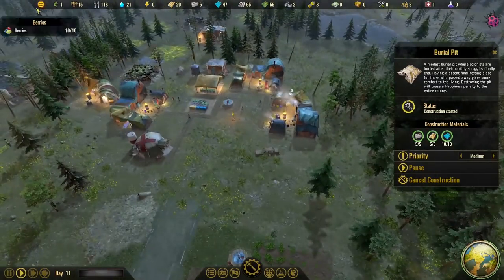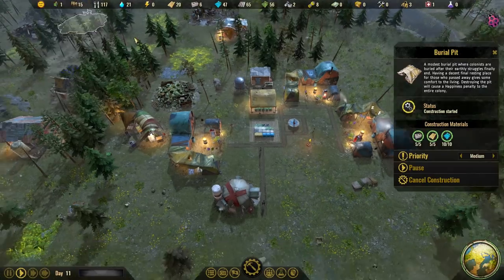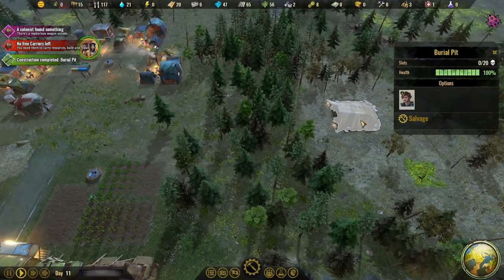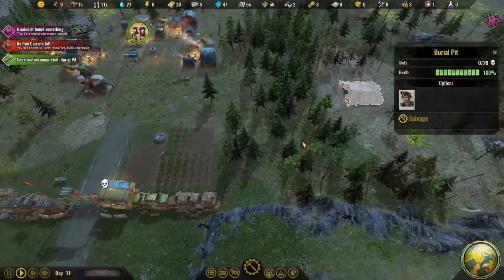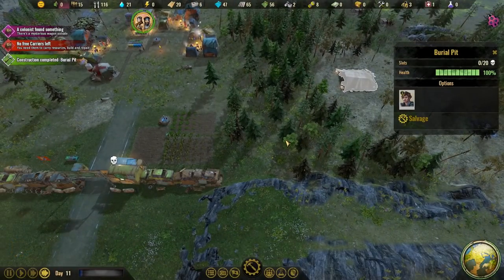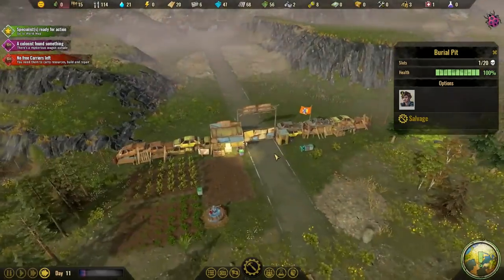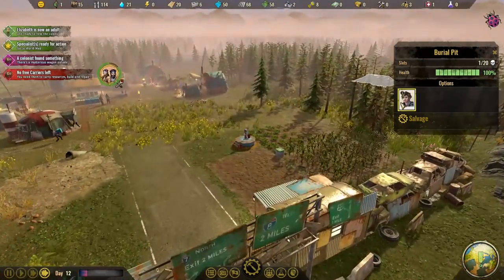So here we're doing happiness-wise - no buffs or negatives for happiness. Oh hello - no free carriers. Resources, build and repair. Oh, somebody has to work in the burial pit. We'll just turn that on whenever somebody dies. So we can turn that off now.